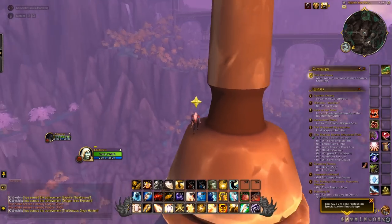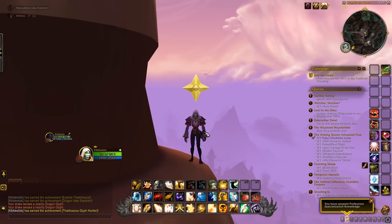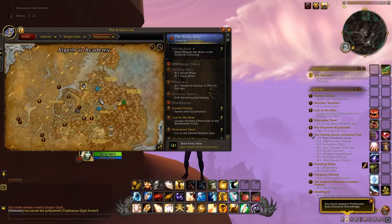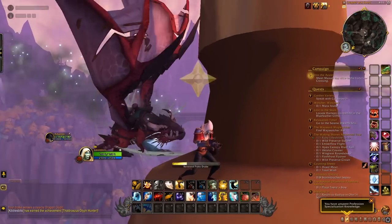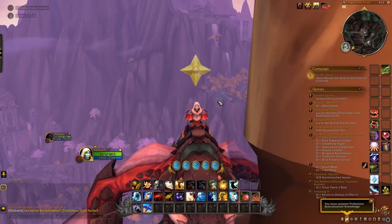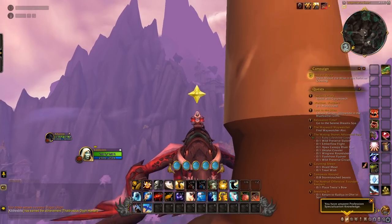That is every single one of the Dragon Glyphs. This route puts you back in the perfect place — just fly back over to the Skytop Observatory and spend your points, or head home to Valdrakhan. There you go — that is how to get all of them. Now you can unlock every single talent, ability, and passive for your dragon riding profession in World of Warcraft Dragonflight.